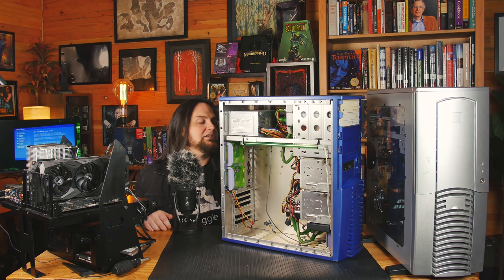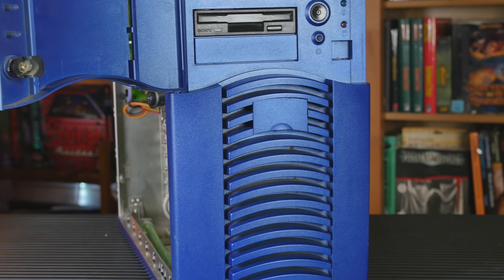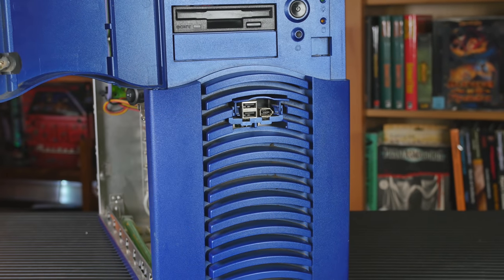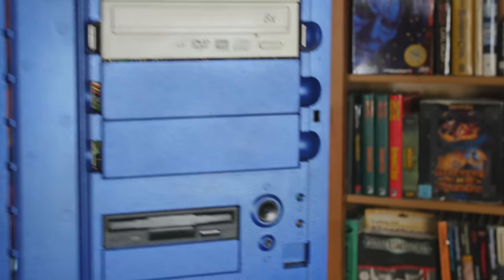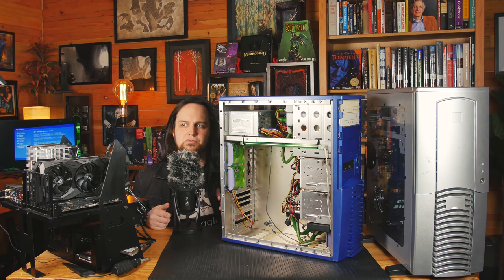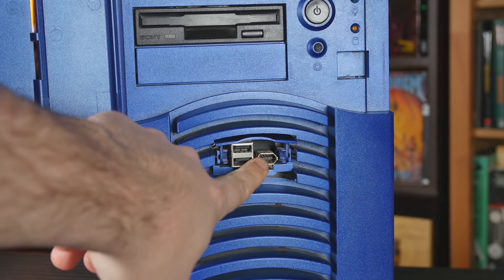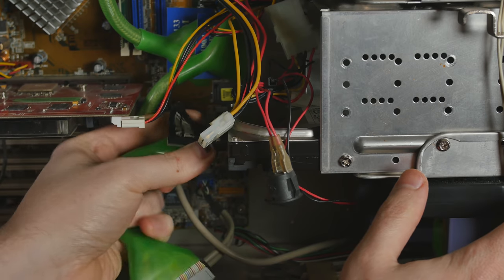This is an ATX case, so it's still viable for modern hardware. You could put an ATX motherboard in there, though you may not have all the bells and whistles with the front panel because it's a little weird. You see those USB ports? We've got USB, but that strange thing you've probably never seen before — unless you grew up with computers — that's FireWire, IEEE 1394. FireWire was a very fast standard. I believe it was developed for Apple — Apple was really pushing it — but it was also available on PCs, better mostly for hard drives and stuff like that.